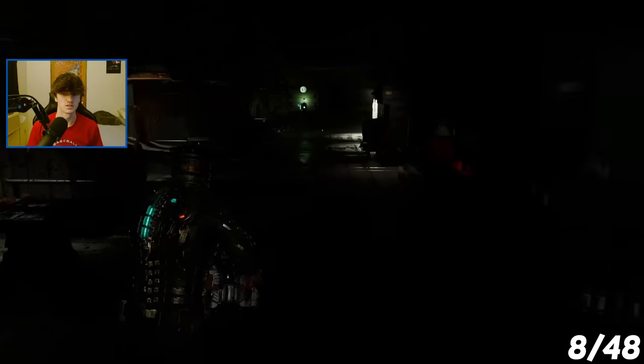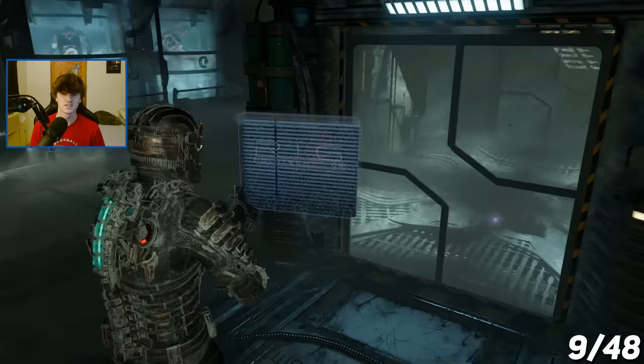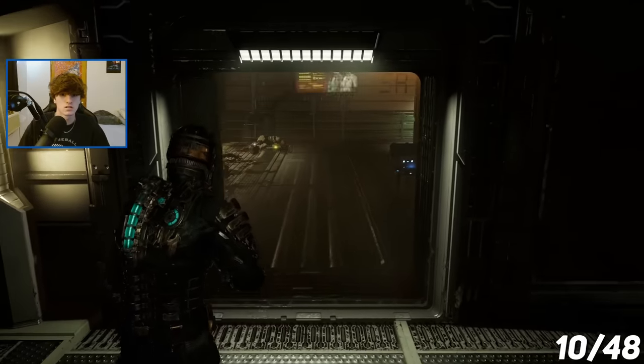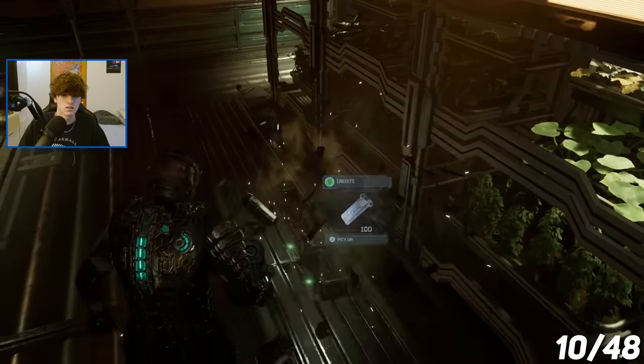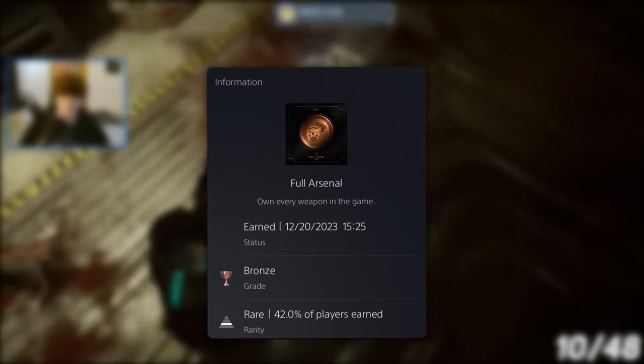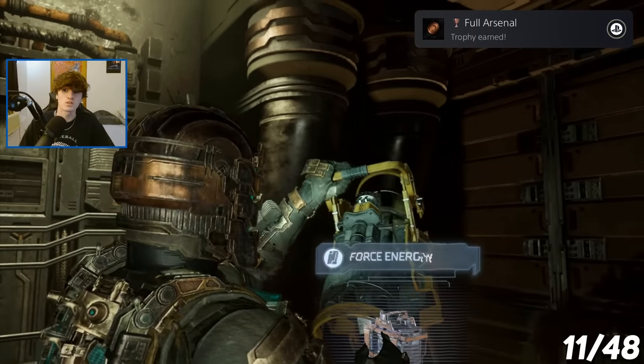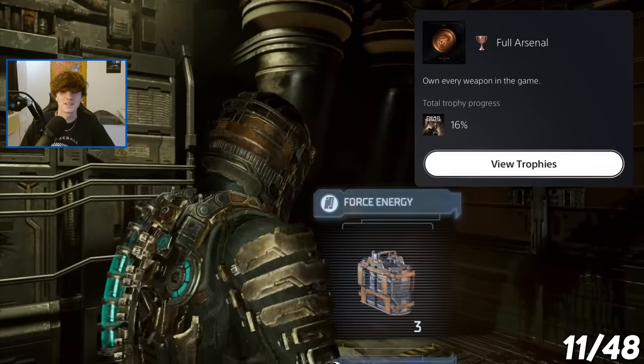Now it was time for chapter 5. During this chapter I obtained 1 trophy, and it was for collecting 75 logs. Then the trophy for completing chapter 5 popped. I then moved on to chapter 6, and in this chapter I obtained 5 trophies and encountered my first boss fight. The first trophy I got in this chapter was for obtaining every single weapon in the game — we got the trophy Full Arsenal, for owning every weapon in the game.